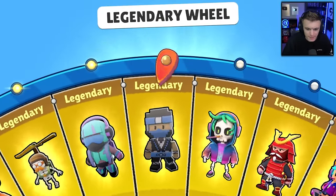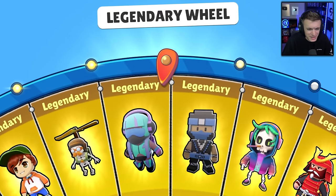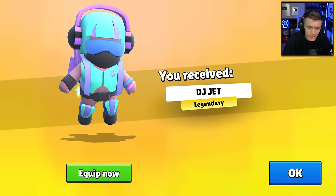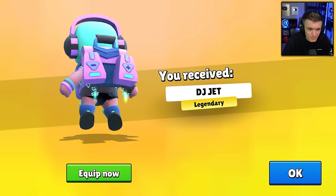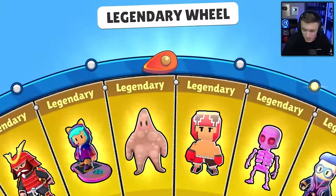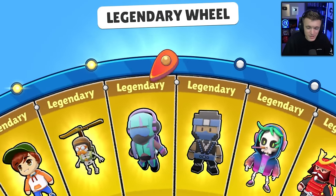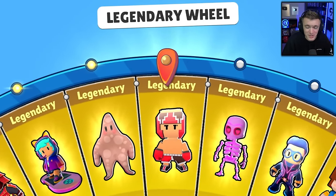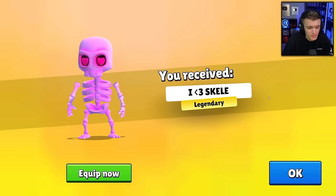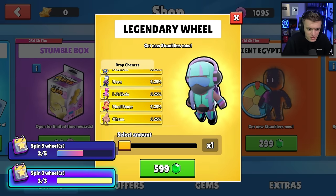Alright, here we go — 599 gems, let's see what we get. I don't think we have anything in this wheel already. We got DJ Jet to start out with. That's not bad, it's a good skin, I like it, but I really want to get the R.I.P Streamer — that's the one we're going for. 599 gems, here we go. A spin of 10 is very expensive — 5,900 gems — so we're gonna save that for the grand finale. We got iHeart Skelly, very cool skin as well.